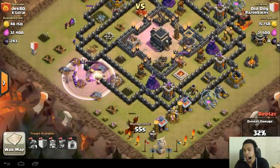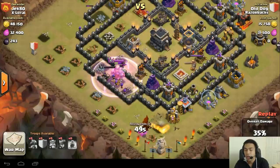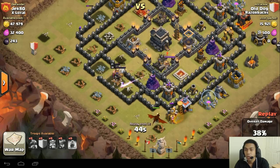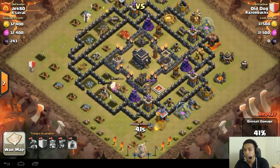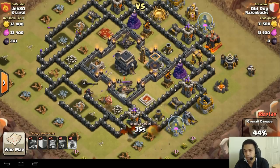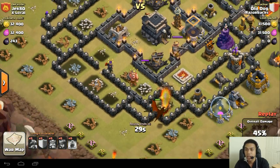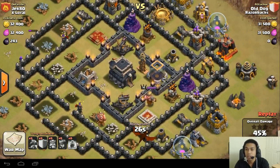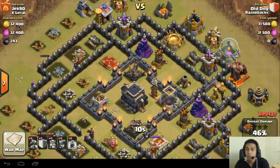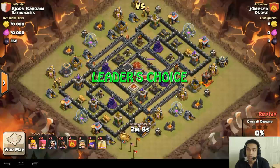Now we've just got a dragon going on the outside, doing a desperate rush to the Town Hall with heroes, which can work sometimes. But I don't see that happening with two level 3 X-Bows still up and active, and a Tesla and Barbarian King in the way. If he wanted to be more successful, I would have recommended bringing balloons, as dragons don't go for defenses straight away, whereas balloons can and would knock out some of those air defenses ASAP. Well done, Jek 80.